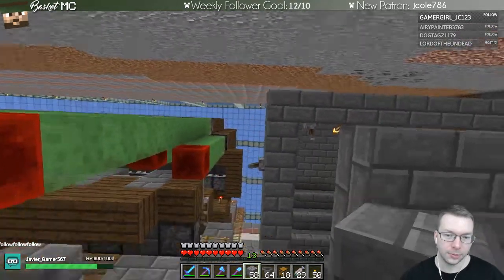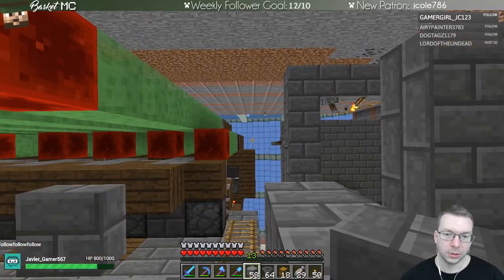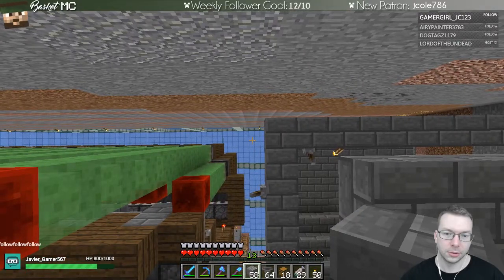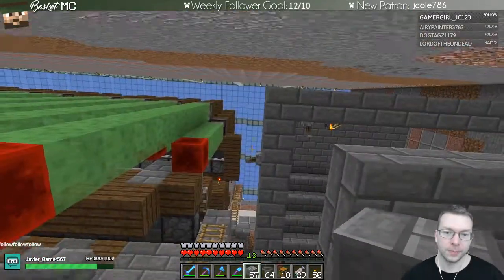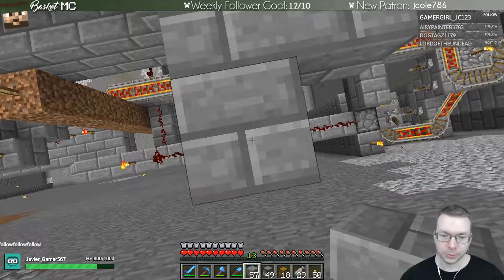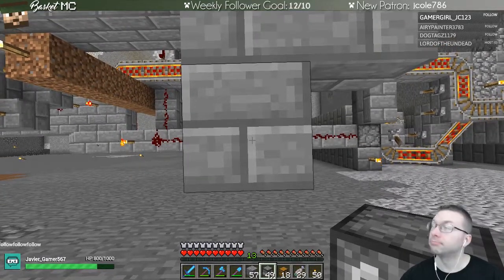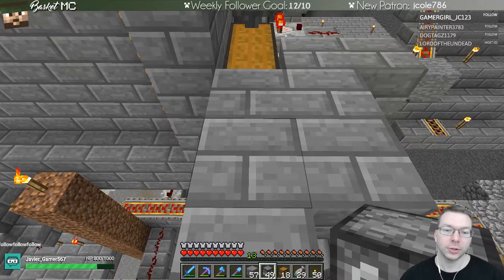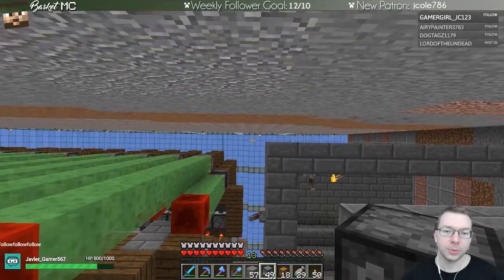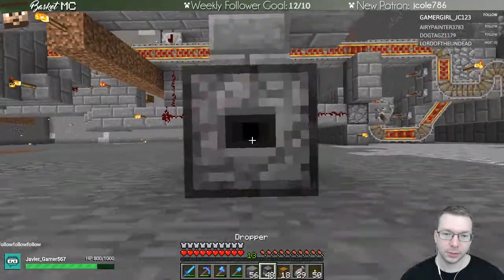It's two by two and we can avoid getting into this area. So the actual droppers will be right here, which I think is one block over. Let's get our droppers - actually it's going to be a two by two by three so we want to go one more. This will be the droppers going up.